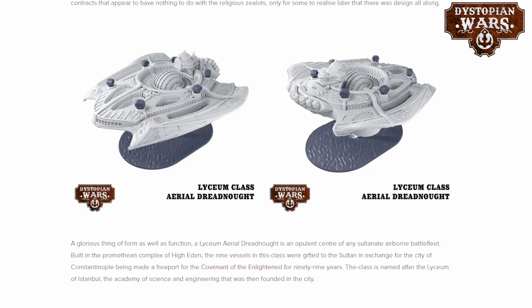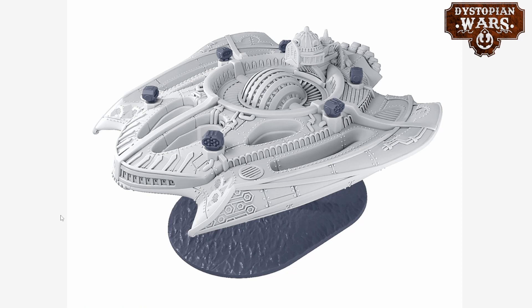The blog post also explains that the Lyceum-class aerial dreadnoughts found in the Sultanate half are actually donations — built in the Promethean complex of High Eden — where nine of these vessels were gifted to the Sultan in exchange for Constantinople being made a freeport for the Covenant of the Enlightened for 99 years. The Lyceum-class aerial dreadnought has an entry in the Orbat already, coming with six rockets, and it also has the Chronolath, which is typically associated with Enlightened tech.